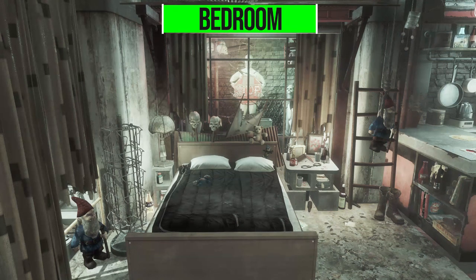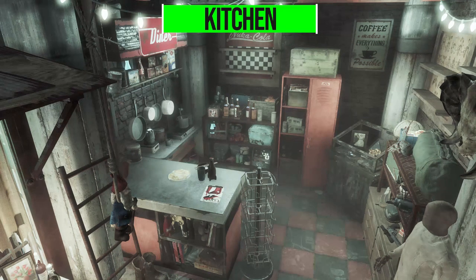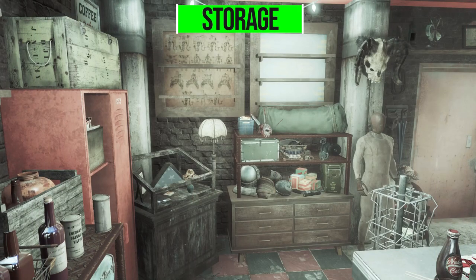Just to the right of the bedroom is your small kitchen area with a good deal of storage and the one singular crafting table in the whole place. If you turn a bit more to the right, you have the main storage area where you've got a load of different storage containers as well as various shelves.